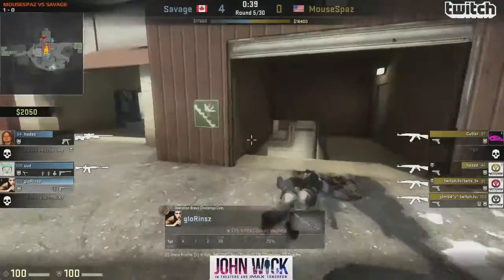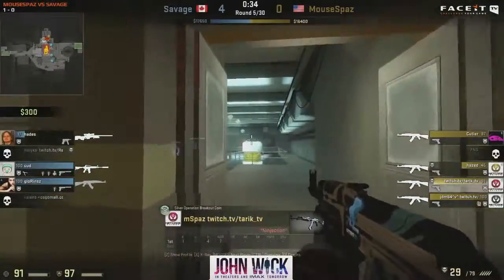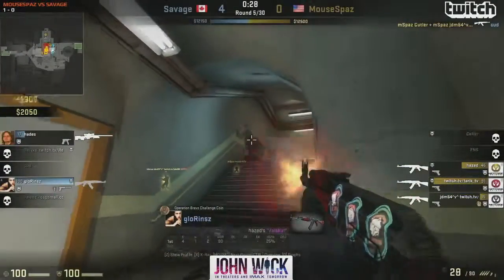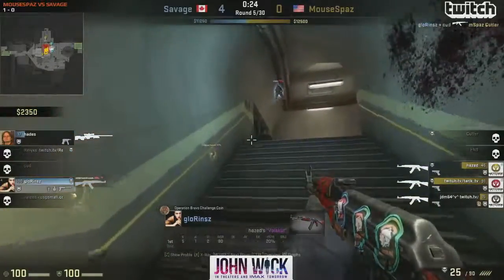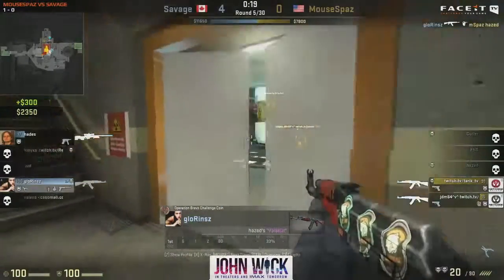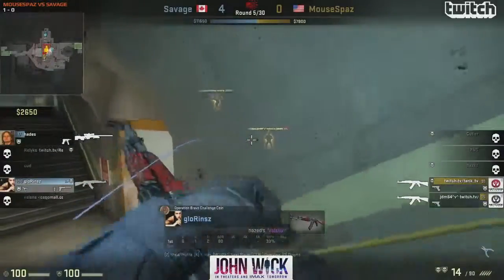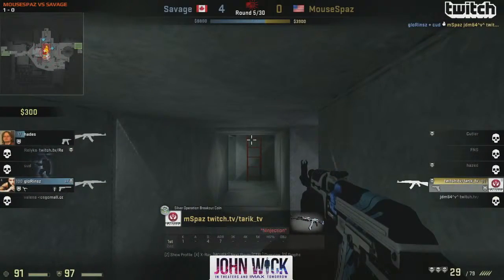Valens rotates towards ramps as Hades takes another position with the AWP. Mousebounds happy with that one-for-one trade, now going towards ramp. Hazed gets an entry frag onto ramps — three against four — and the CTs know they're not going inside now. This needs to be the terrorists' first round win. Even though we have good rotation from the CTs, they need to get rid of them. Laurens gets a frag on Cutler with support from Kud's final bullets, and he's got Hades there with support coming up from behind.